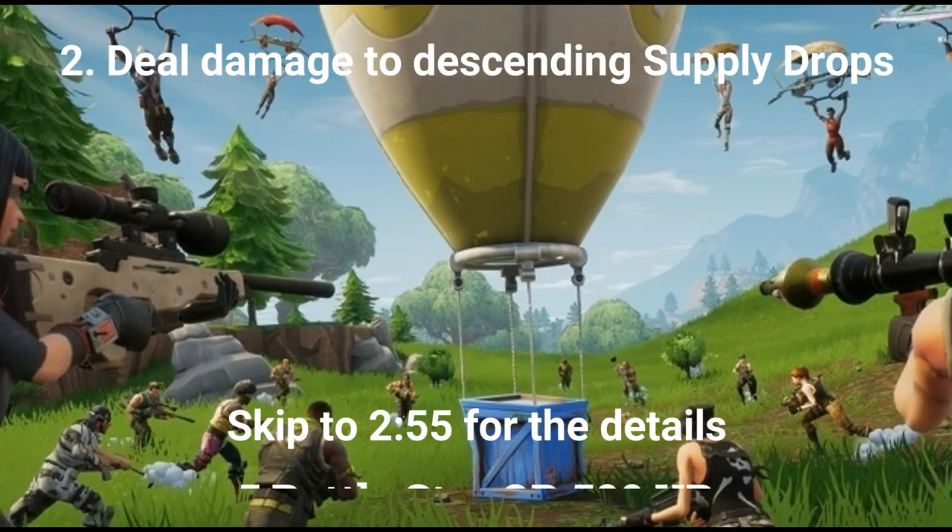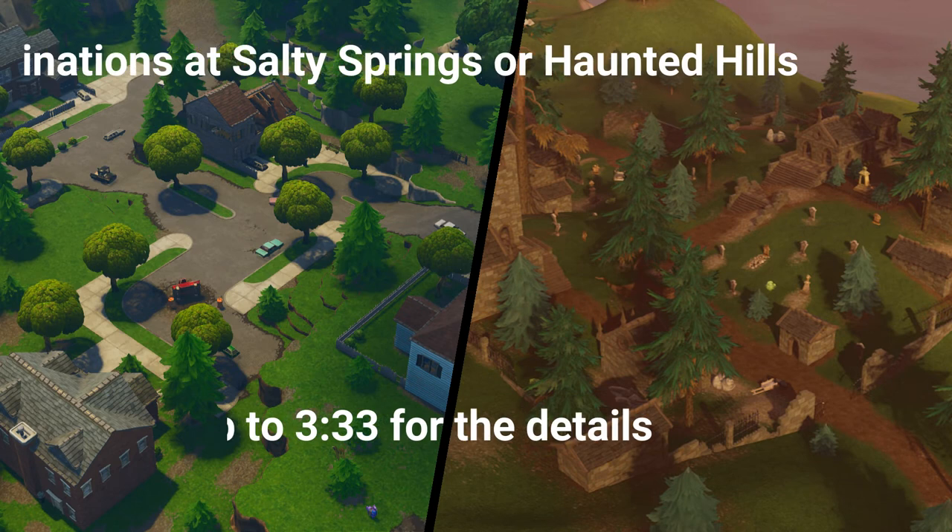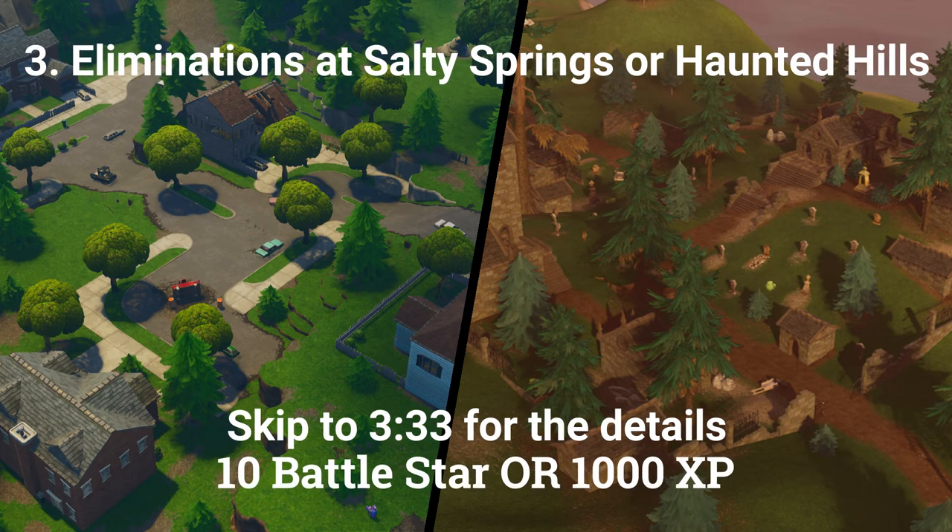The second challenge is deal damage to descending supply drops, and is worth 5 battle stars or 500 XP if you're at tier 100. The third challenge of the free battle pass is eliminations at Salty Springs or Haunted Hills, and is worth 10 battle stars or 1000 XP if you're at tier 100.